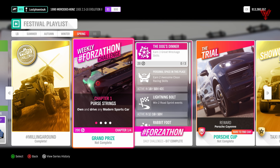We're looking at the Spring Forzathon. Grand prize: own and drive any modern sports car. Clock three stars at the Moorhead Wind Farm in your modern sports car. Earn an airborne pass skill in your modern sports car. And finally, achieve two podium finishes in road racing events in your modern sports car.